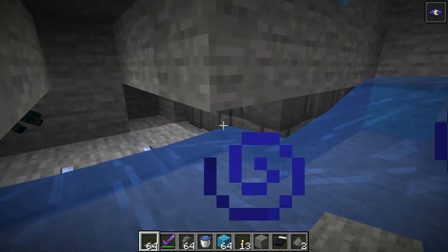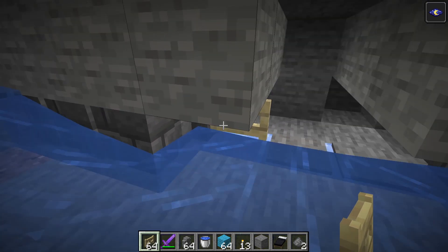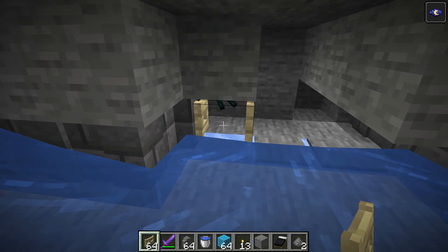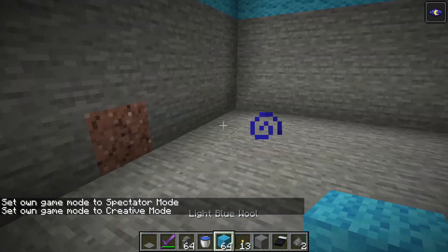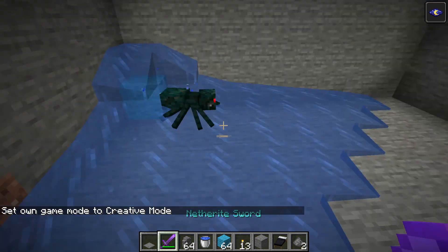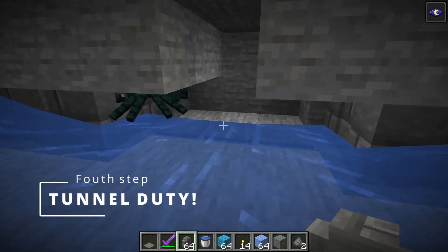Now we put pressure plates. If we put walls over here, we can put fence gates - because of this, if we put a fence gate it connects and creates a little barrier that will stop the spiders from coming in. So pressure plates - let's do the same with the other ones.